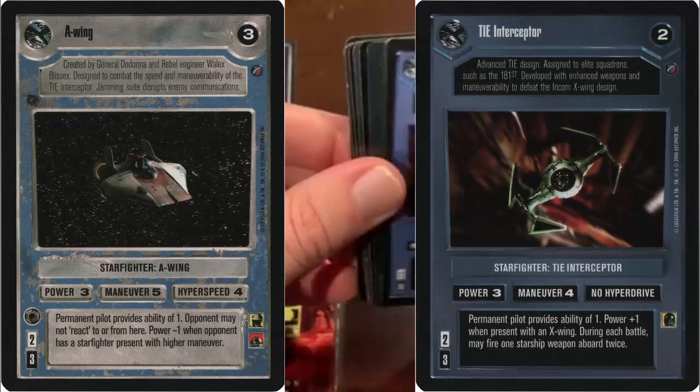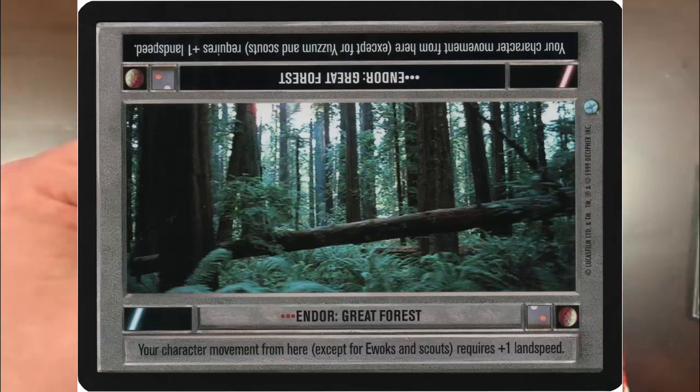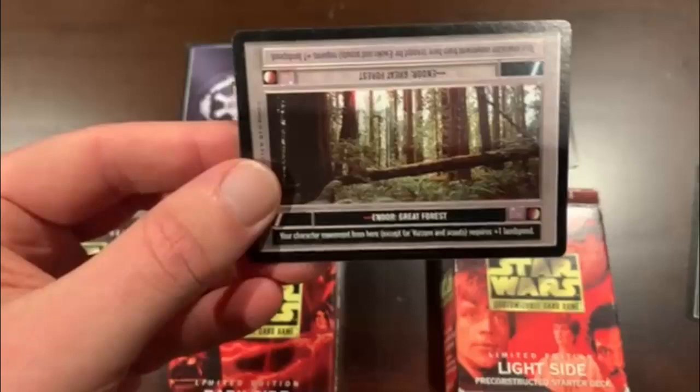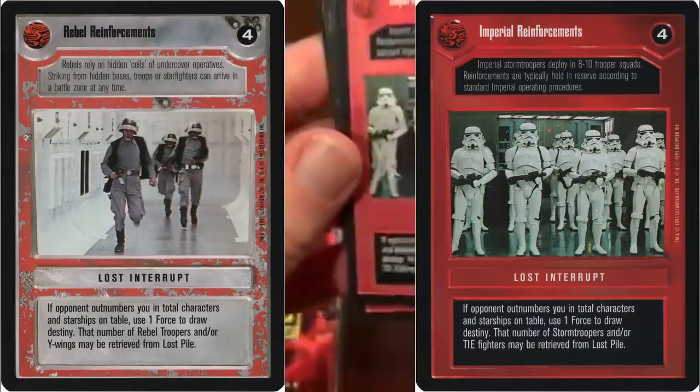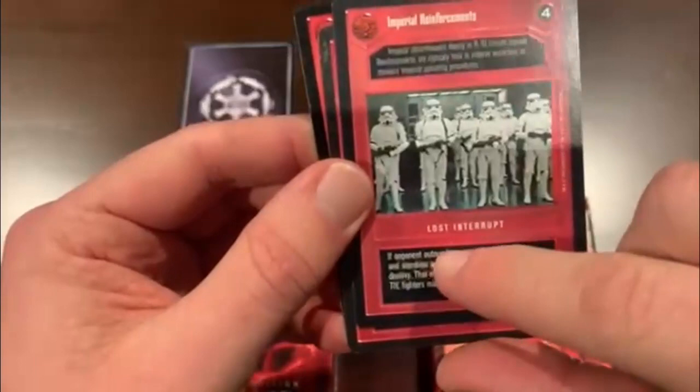You have a location, which is a key component of Star Wars CCG. This is the Endor Great Forest. You're going to deploy characters and they're going to inhabit the Great Forest. Then we'll finish off with a Lost Interrupt — a card you can play at any time. Your opponent might have a counter, and then it goes into your lost pile.